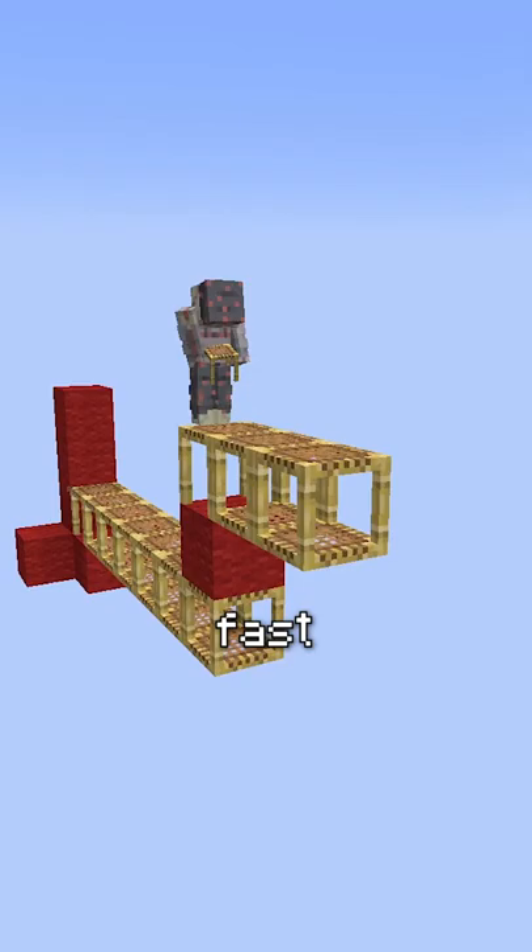You can't scaffold, but it's not that fast. There's a way faster way of doing this. Just drink a speed 2 potion, then click fast to create ghost scaffolding blocks.